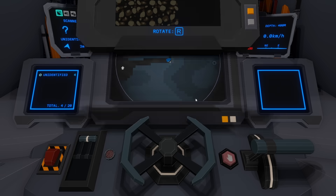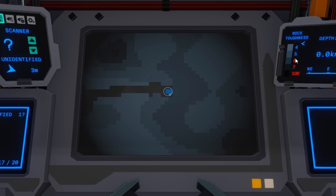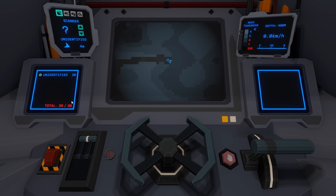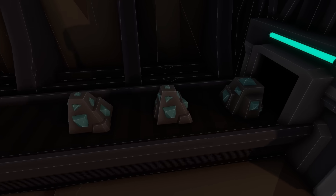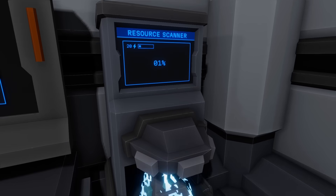We just mine up a ton of this until we get to a wall we can't drill through, because we're only at five levels of digging ability, but we're still able to fill up our storage entirely. And then once we get all this shiny stuff back to our base, we'll be able to scan it and see what it is.